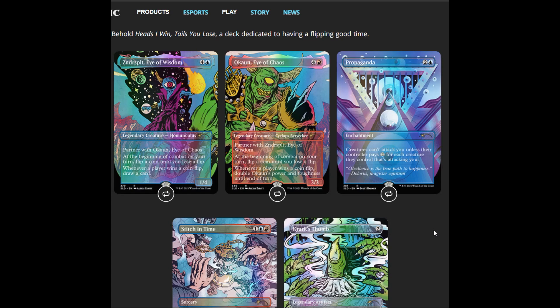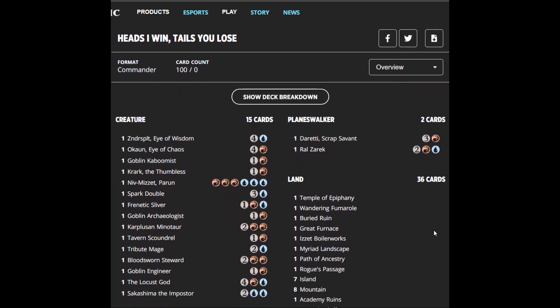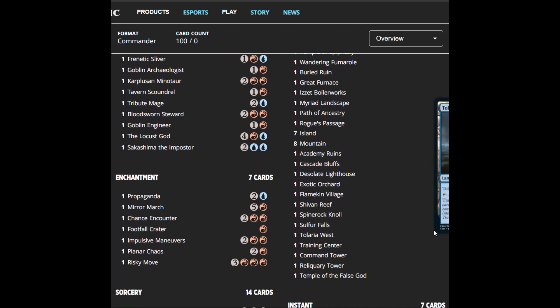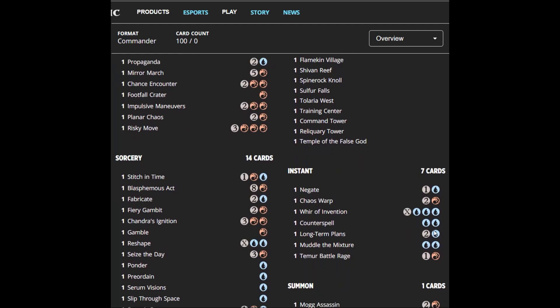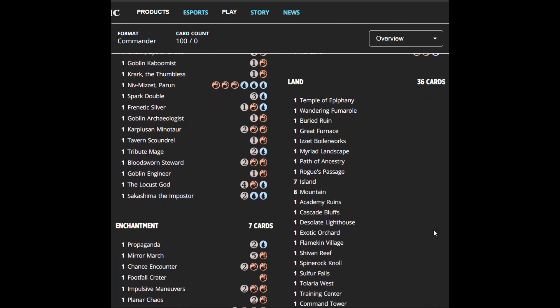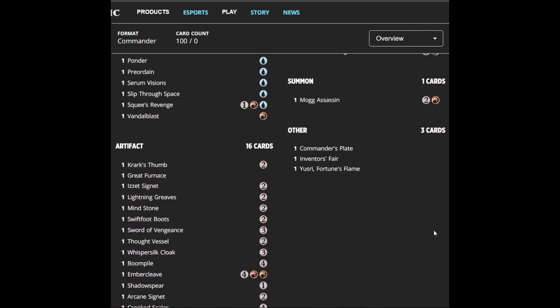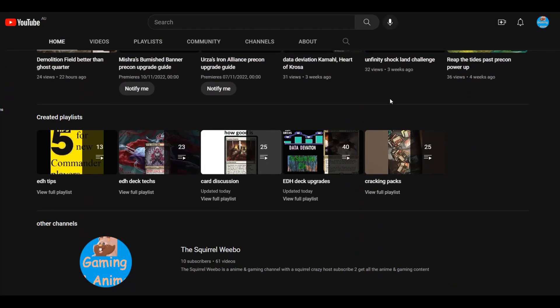We are doing a pre-con upgrade to the 'Heads I Win Tails You Lose' coin-flipping deck. There are some very cool and key cards in this deck, and some very fun cards in the deck list as well. It's got a whole lot going on, so it will be a bit of work to figure out what I'm going to do with it — it's a very interesting style of strategy. I'm going to go over to Architect and plug this deck in and see what I can come up with as a special holiday gift.